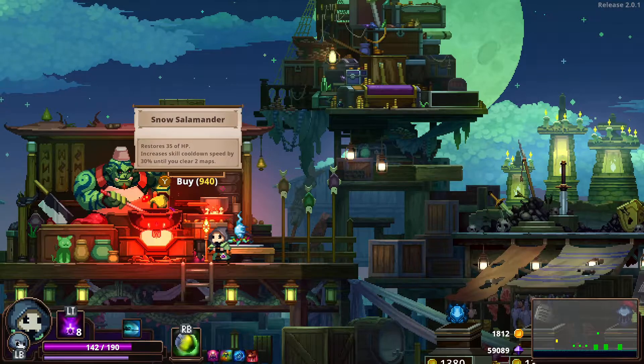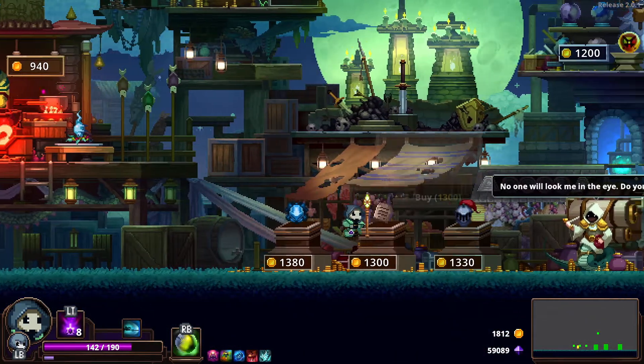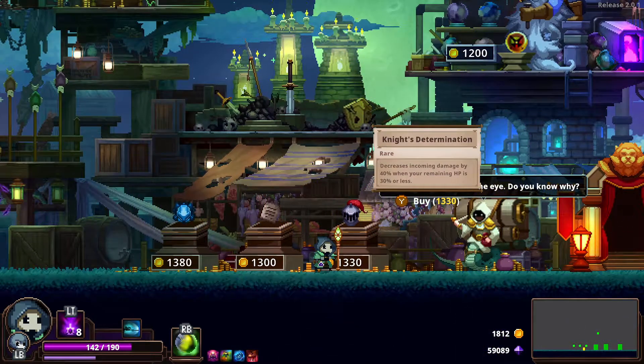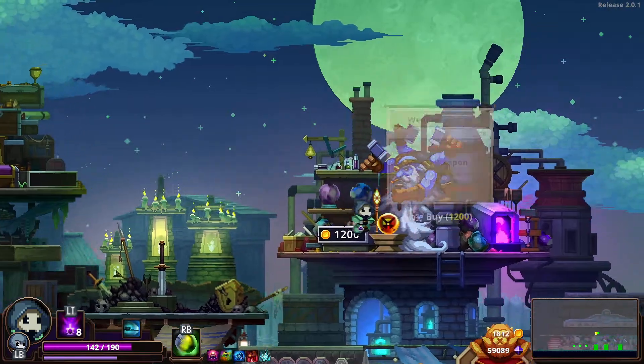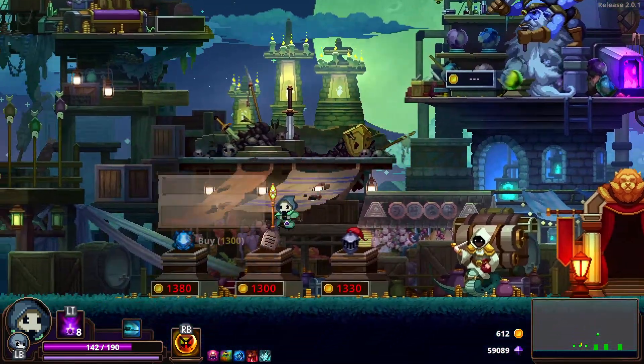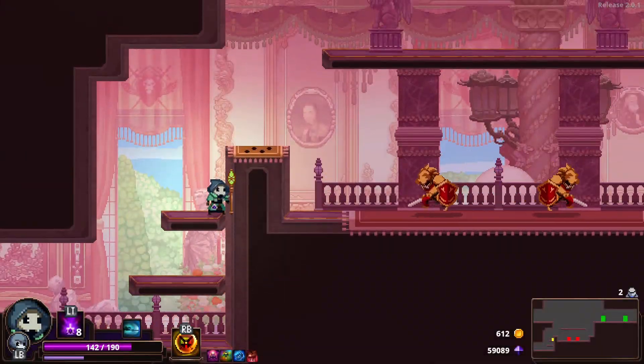Restores 35 HP, increased cooldown — don't want that. Nice — increases max HP by 35, decreases incoming damage by 40% when HP is 30% or less. We're getting this — weapons master online! That's all we needed from this store, that's all we needed.